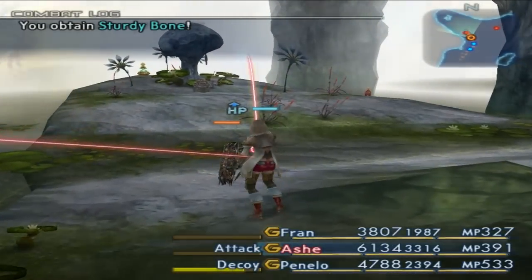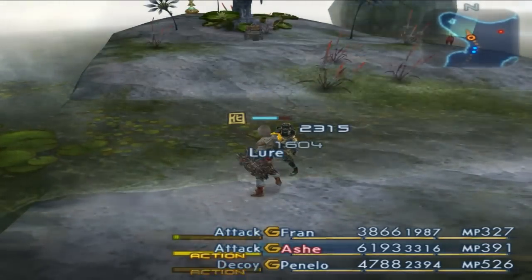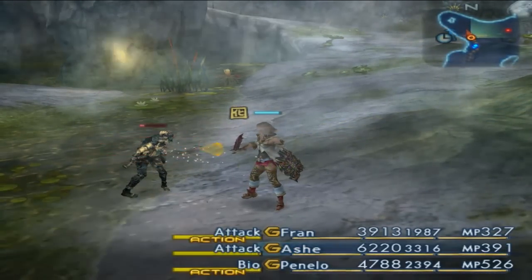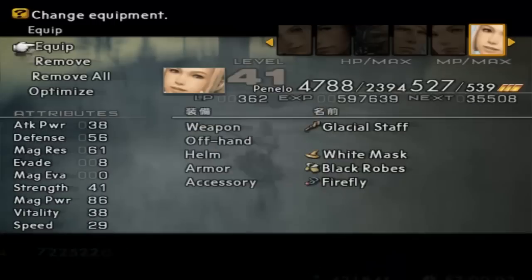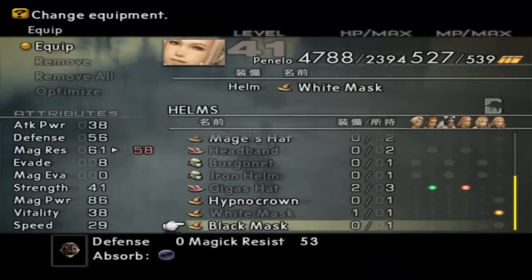Any chests over here? Yes there is, alright. Get a chest and a location map once we take care of this idiot. Wow, we got a black mask. I wonder if that's like an ultra rare drop. It is an ultra rare drop.